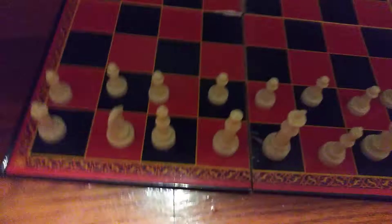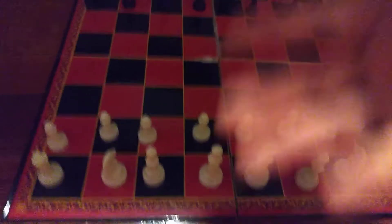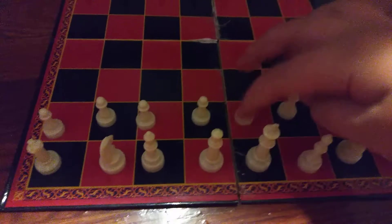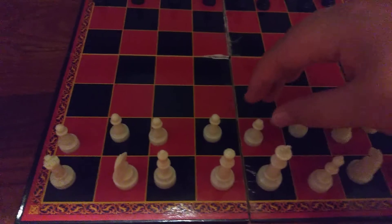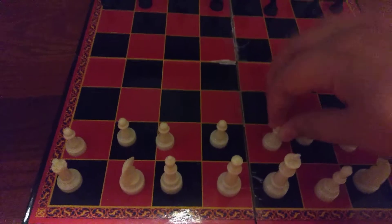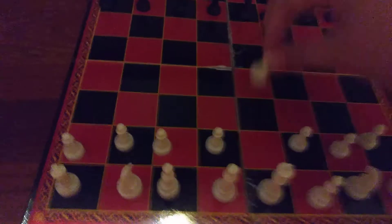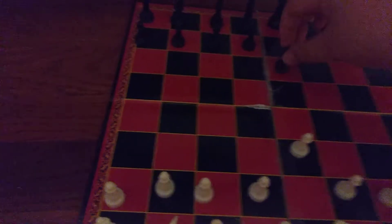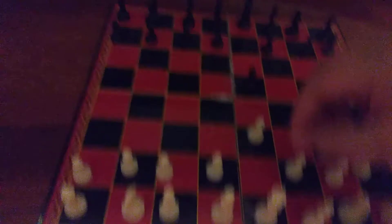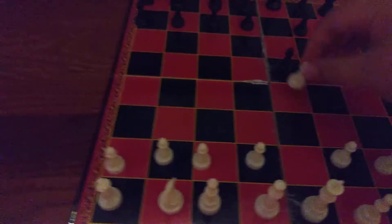First thing — you can almost only move the pawns to start. So there's our black, here's our white. White basically goes first — that's the rules of the game. The pawn could move only one or two spaces. Now let's say you move one space, and the other person moves one or two spaces — let's say that person moves two spaces.